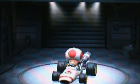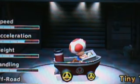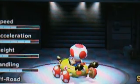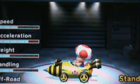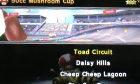Today I'm going to be going with Toad and trying to pick a bit of an odd combination, just to give this whole thing some spice. Bumble V and Gold Tires. That should do the job. Paraglider too.